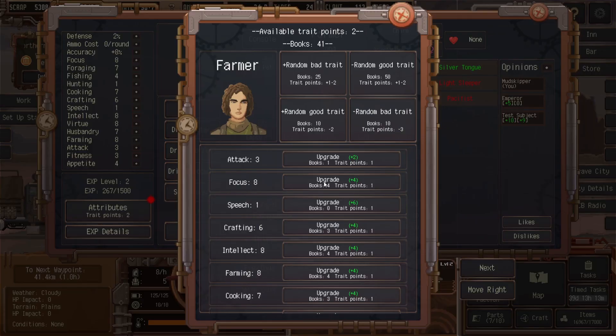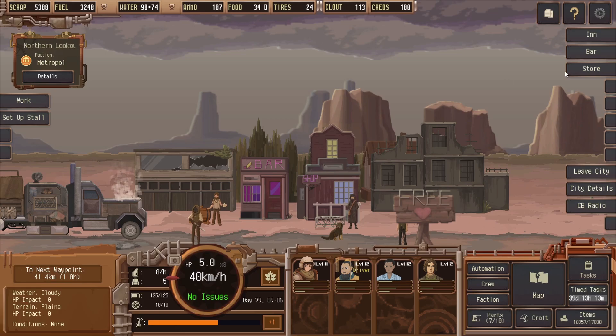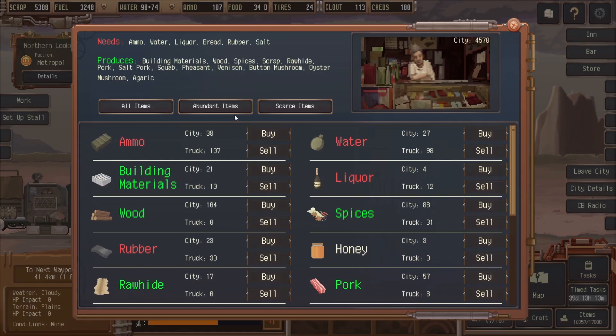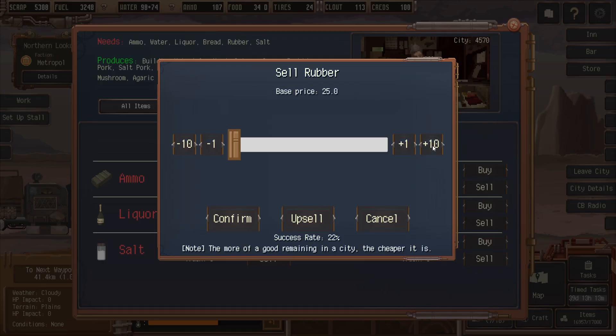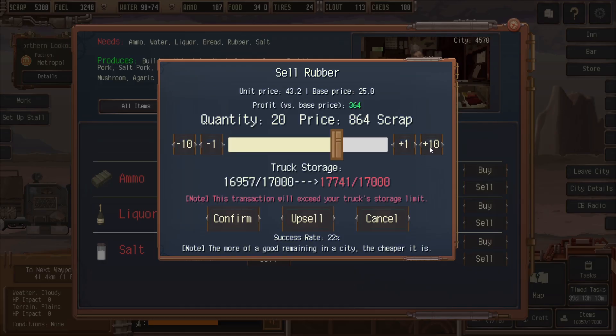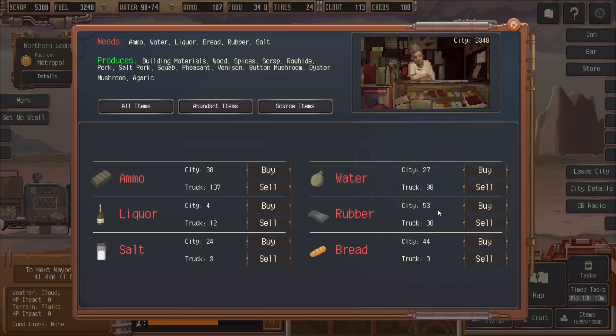Let's do the upgrade — farming, I guess. He actually had two trade points; I don't think anybody else has any. There's an inn here, we don't really need that right now. We want to check the store though — anything we can sell here. We have rubber, we're going to sell some. Scrap with money and rubber. We won't sell it, then.